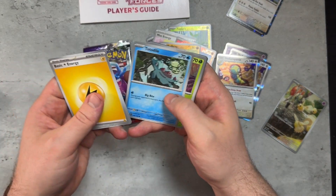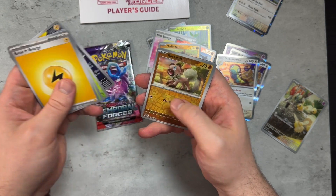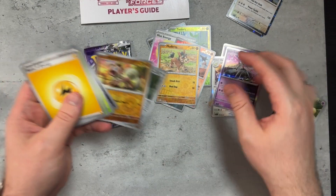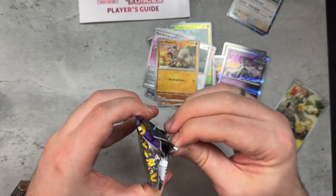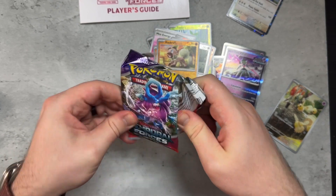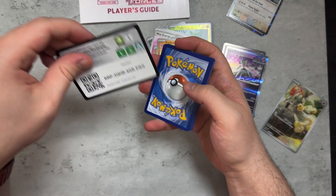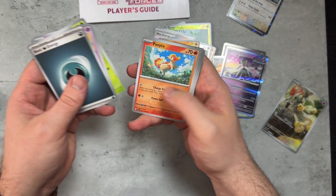Let's see what we got — Toedscool, Iron Hands, Rock Ruff, P-Dove, and Iron Valiant. Especially with these three-pack blisters, I haven't had the greatest luck at all. That's just been me, but we'll see what we get here.